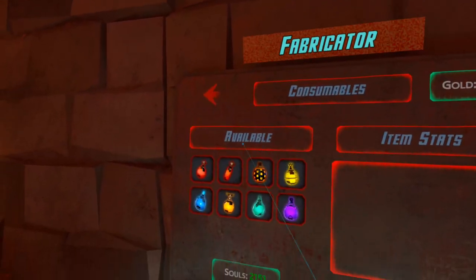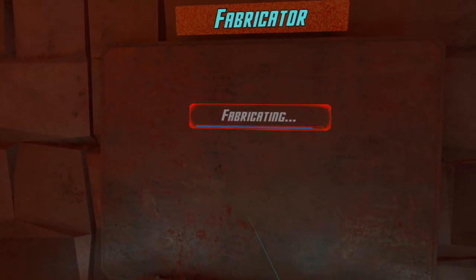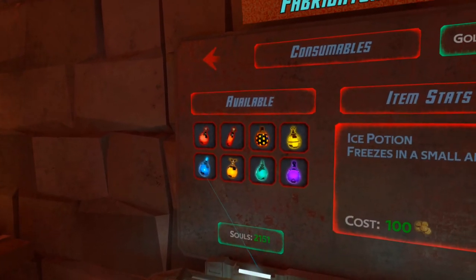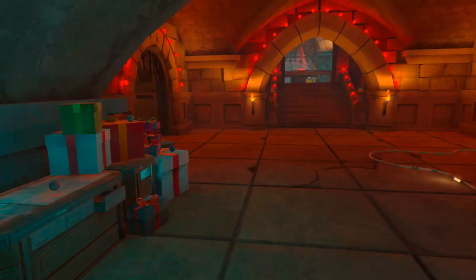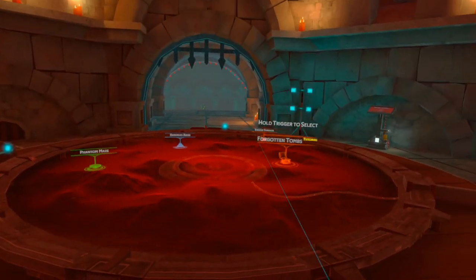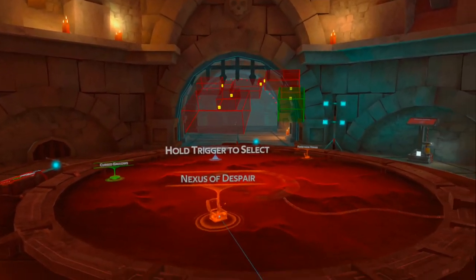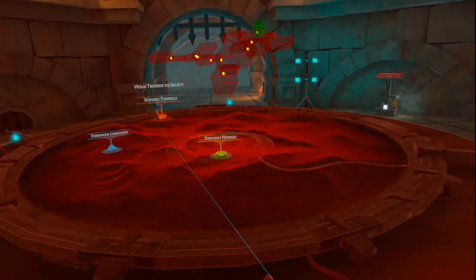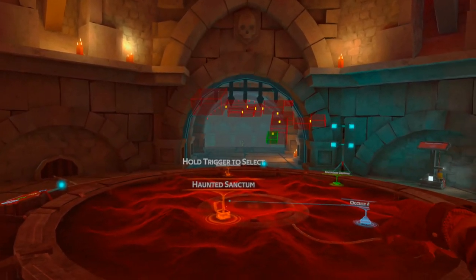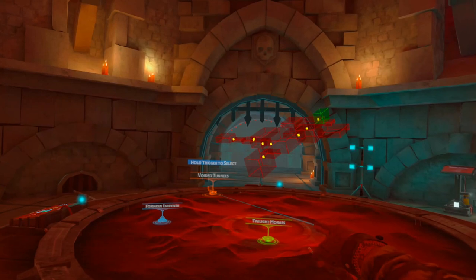I've just gotten so many staffs, it's crazy. Let me make a haste book — actually two haste, I'm a fan of haste — and one invisibility in case I get in a bad situation. Let's find a cool dungeon. Generally the smaller scaled the individual rooms are, the bigger the dungeon is going to be, so this one looks pretty darn big and I'll probably get lost.